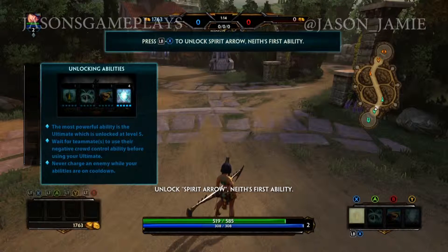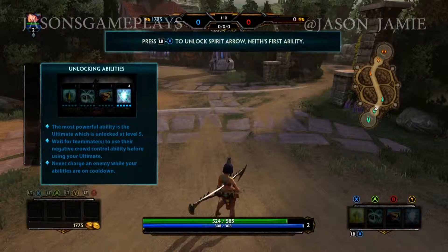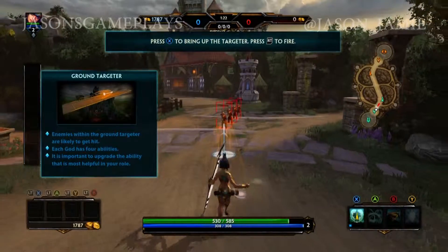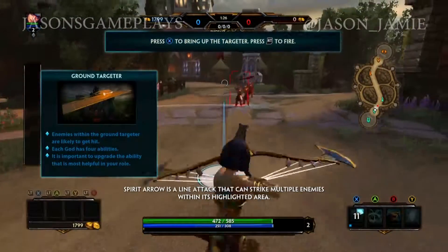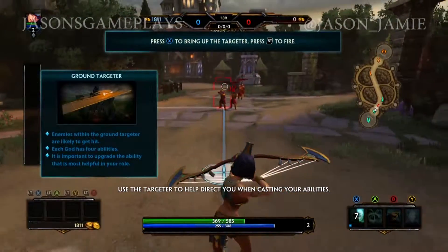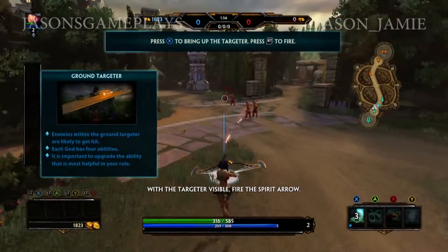Unlock Spirit Arrow — Neith's first ability. Great! Now use the Spirit Arrow ability to attack the minions. Spirit Arrow is a line attack that can strike multiple enemies within its highlighted area. Use the targeter to help direct you when casting your abilities. With the targeter visible, press the trigger button to fire.